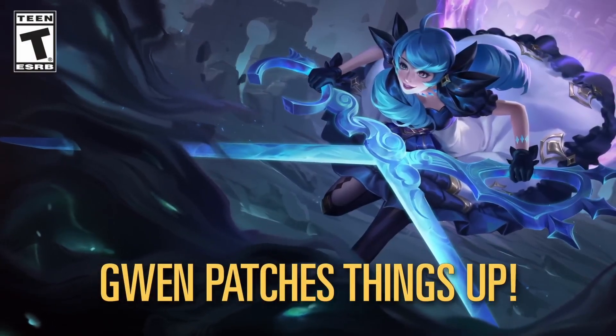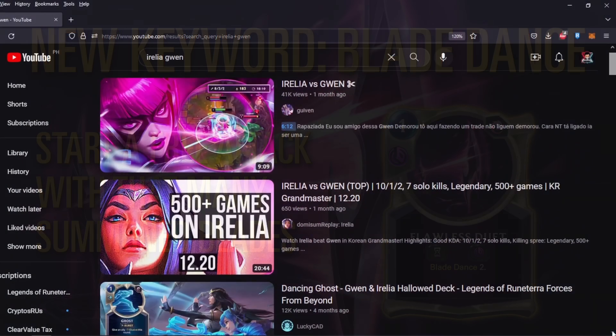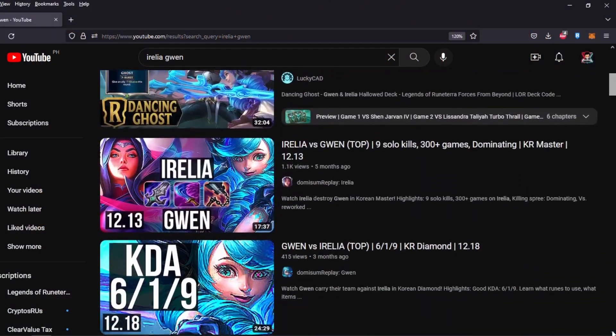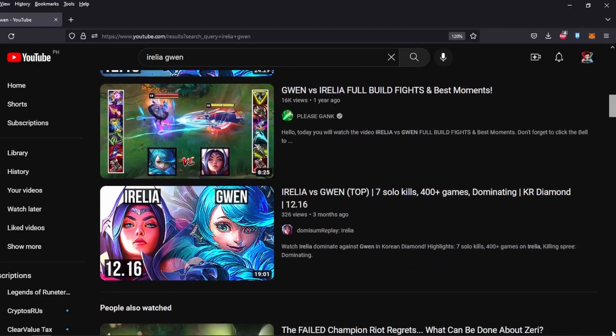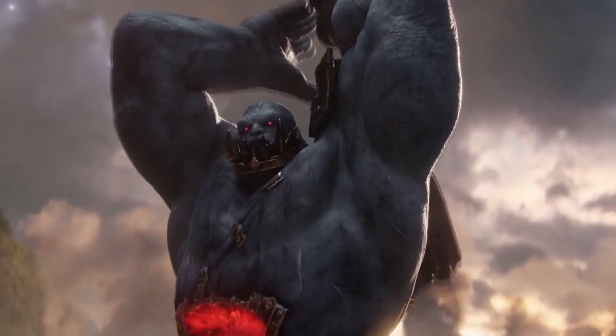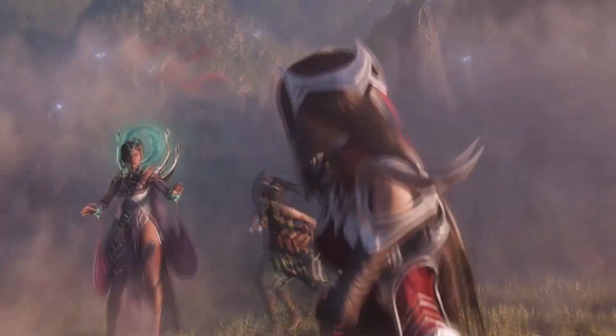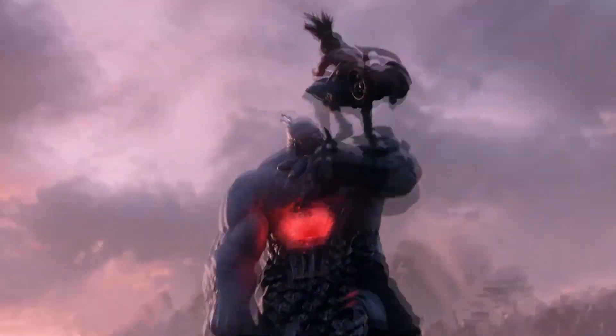When Gwen was released back in the Forces from Beyond Expansion, players immediately thought of her Hallowed Package's synergy with Irelia's Blade Dance Package. However, this strategy didn't find any success and it hasn't been explored since then. The final expansion of 2023, World Ender, came with some new spicy support cards for both Gwen and Irelia, which finally makes this archetype competitive in Ranked Ladder.